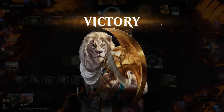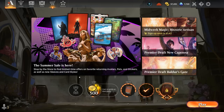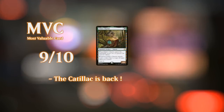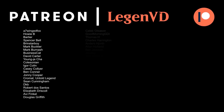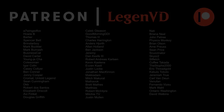Despite lots of instant speed removal to potentially mess up our Transmogrify, we were able to play around it a little bit by crewing Chariots and eventually just outgrinding them despite a totally serviceable draw from the red-black midrange deck. I'm very happy with how this Transmogrify deck turned out and we managed to rank up twice in the span of about an hour — certainly a great deck to play on the ladder. That'll do it for today's gameplay. Thanks for watching, hope you enjoyed, and as always have a nice day. I also want to thank all my patrons — you can become a patron yourself at patreon.com/legendvd.